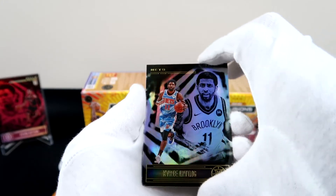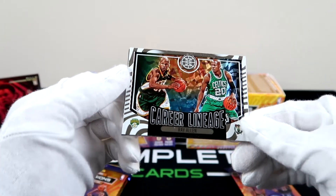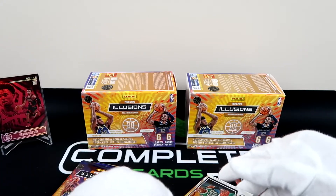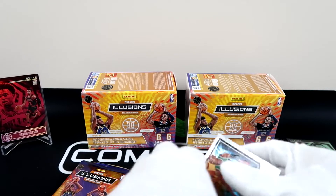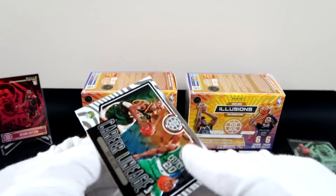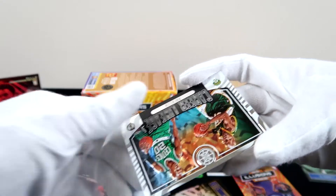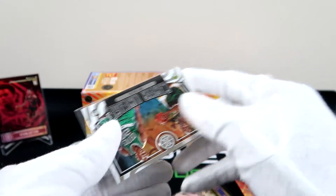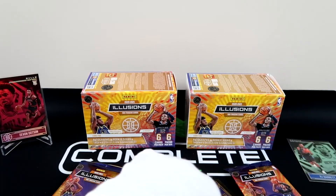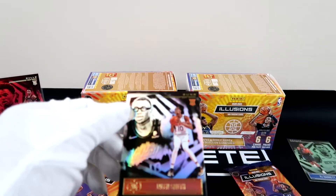Kyrie Irving — this might be the Heat. We have a Career Lineage — Ray Allen! I mean, look at that, that's a clean card. This is one of the ones I was talking about: when you're chasing an insert you don't necessarily have to hit on a rookie card, because some of these inserts are just straight fire. Like that is a fire-looking insert. We got a LeBron James here and our rookie is Jalen Smith.